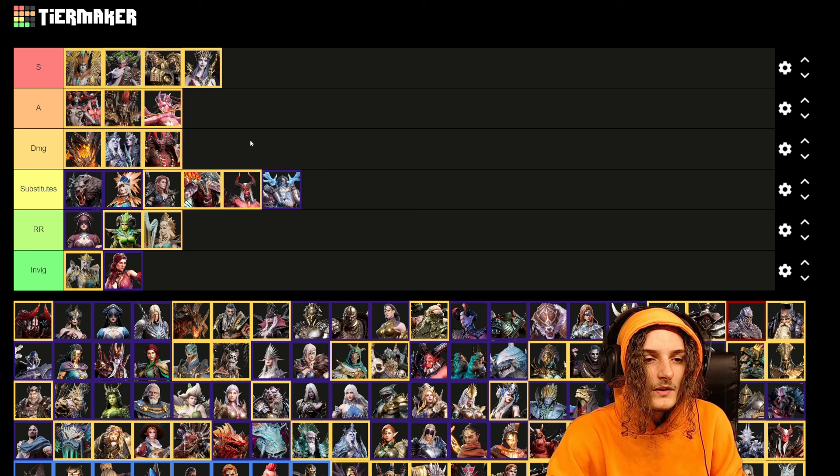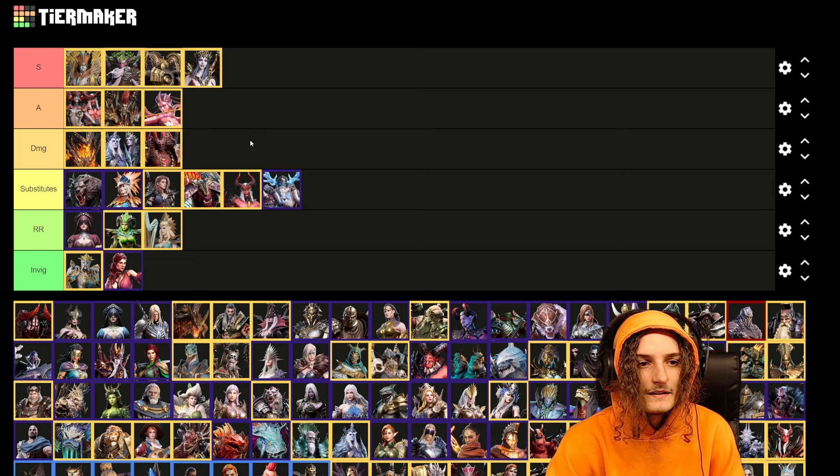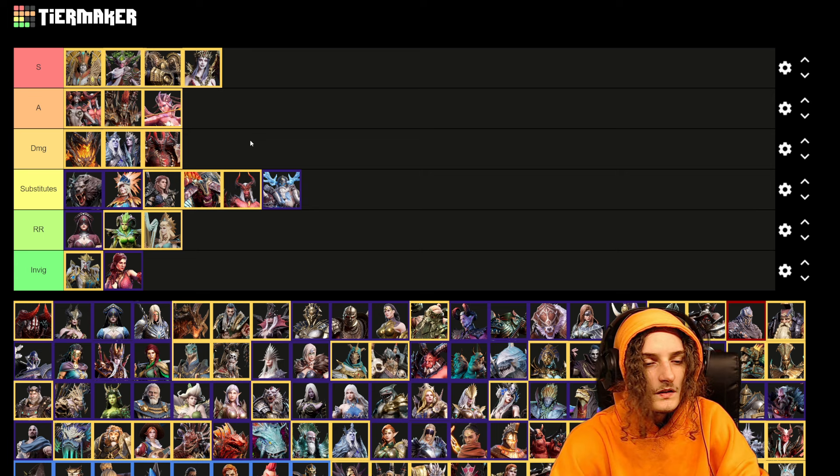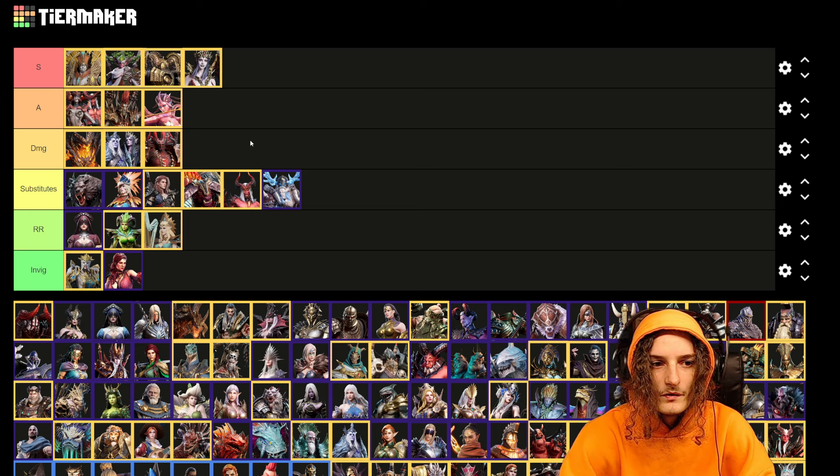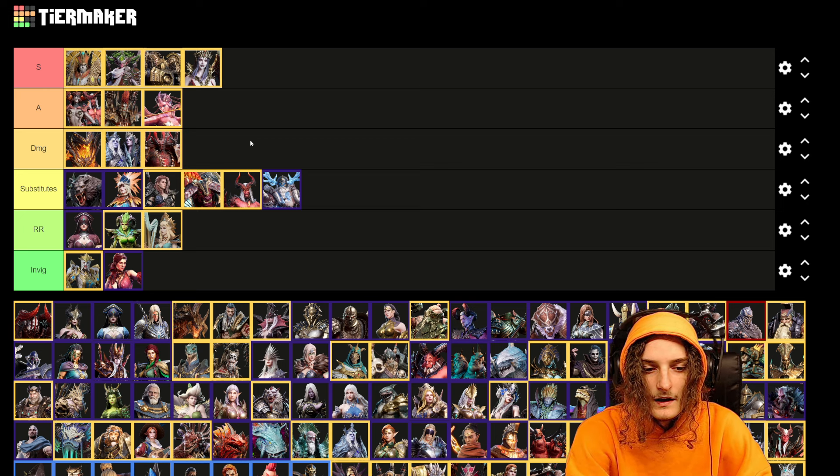For the damage category, the most popular choices are easily Seelers for massive damage while the boss is down, then Soul Cadence and Valduron. All three are popular choices that don't necessarily do a lot of hits but pack a serious punch when the boss is vulnerable.